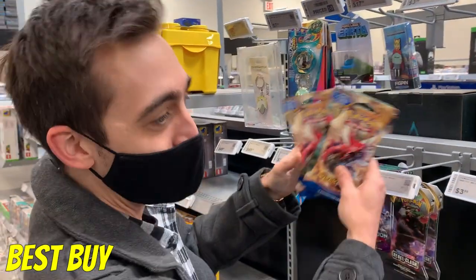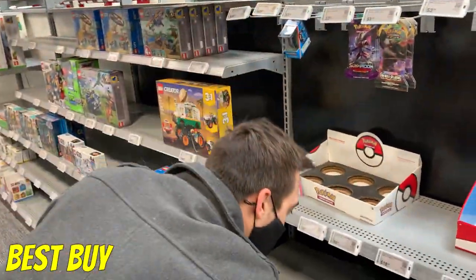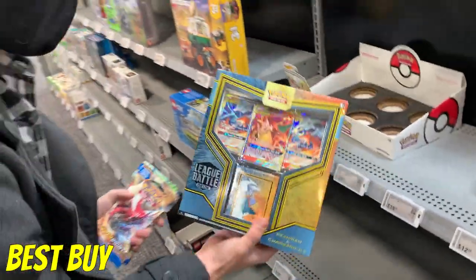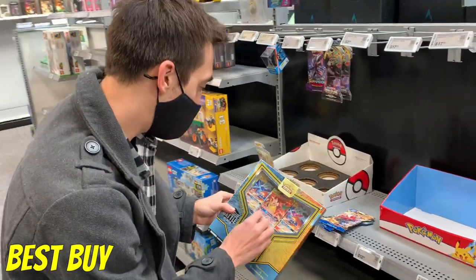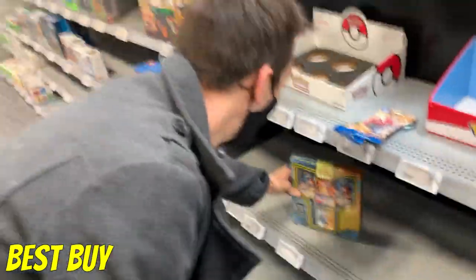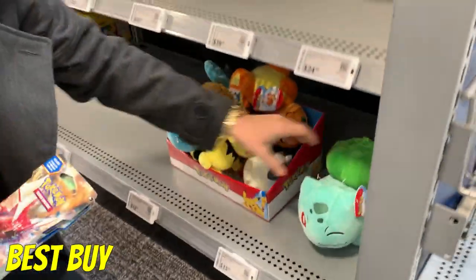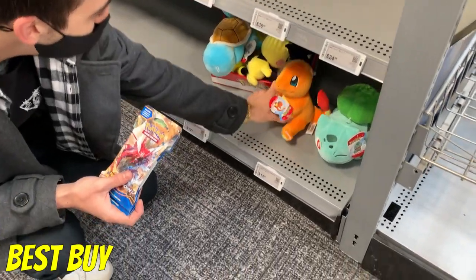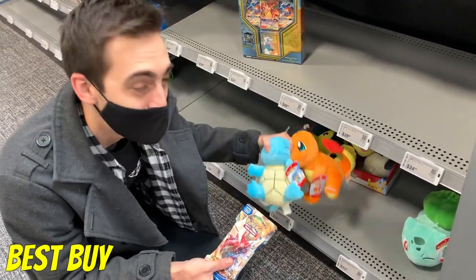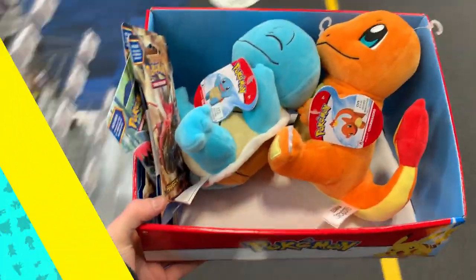Looks like we've got the Pikachu Bluetooth headphones — those are kind of awesome. We've got a Charizard Reshiram Battle League deck. I actually have one of these already, but I always check the centering on a promo — on this one it looks just a little bit off, so we're gonna leave this one for somebody else. We've got all three starter plushes. I have the Bulbasaur at home already, so I'm pretty sure this is happening right now. Let's get this stuff and go check out another store.